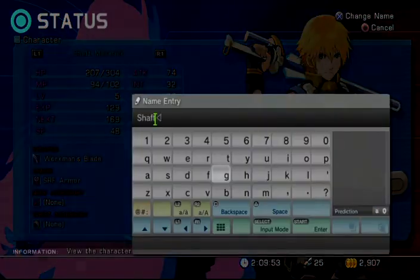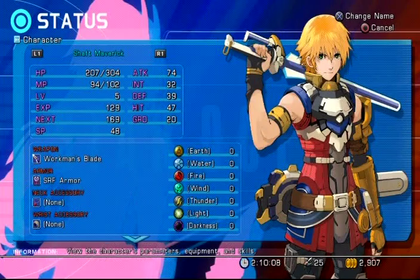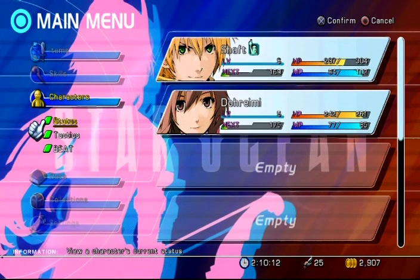Press the X button to change names. You can change him back to Edge, but the problem is you can only change the first name, not the last name — kind of weird. Maybe there's a special ability to let you rename them with a new surname or something. I wanted to call him Shaft Blackman but the game wouldn't let me change his last name, so that's disappointing.